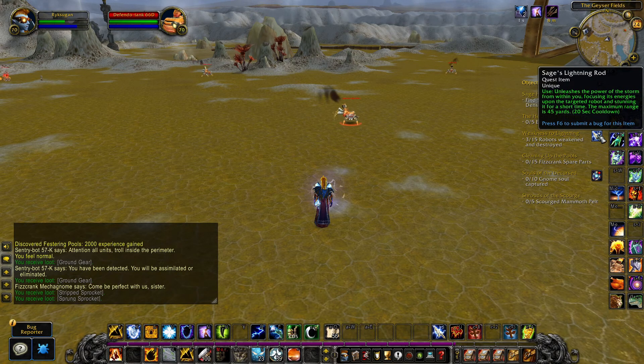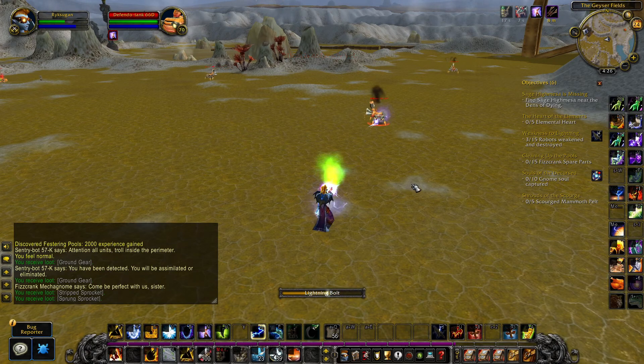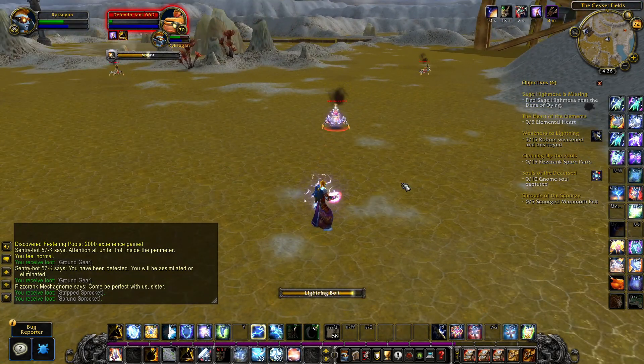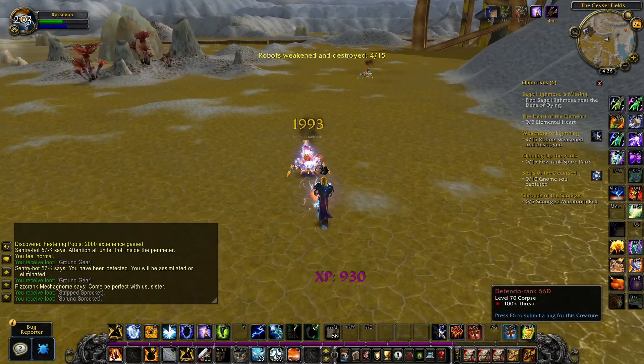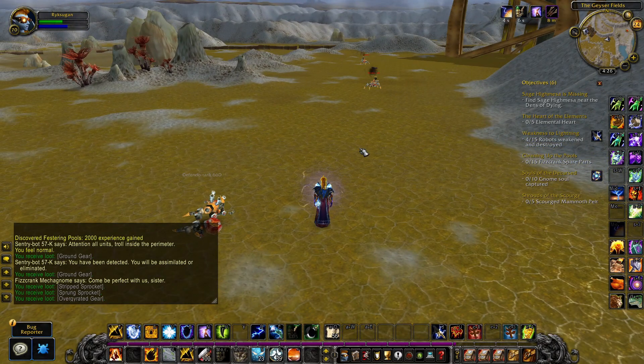Use the quest item on the robot and then kill it. You can damage the robot, then use the quest item, then finish it off and it will work as well. But if you do not use the quest item to stun the robot, you get no credit.